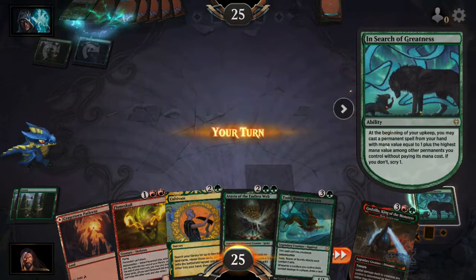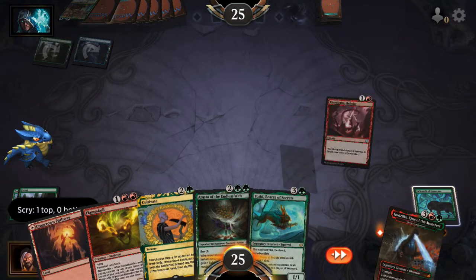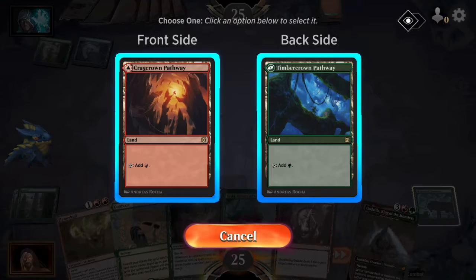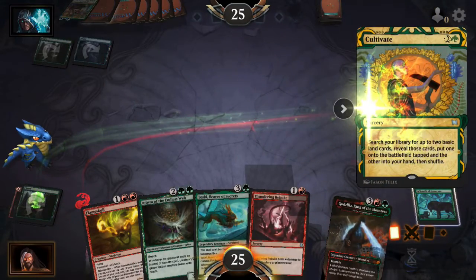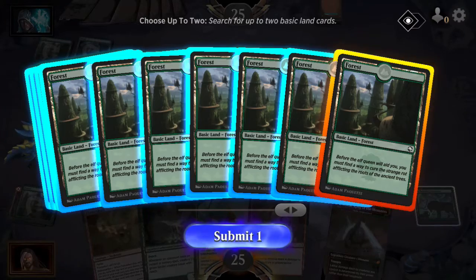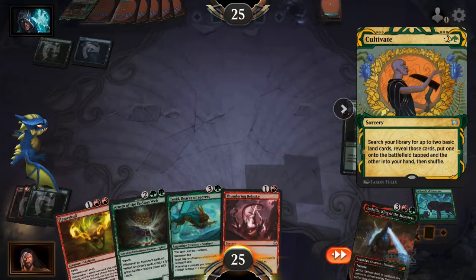I think I got one more turn until Volo. I'll keep that. Play on red. Cultivate, grab a green. And I need another red so I'll play a red.